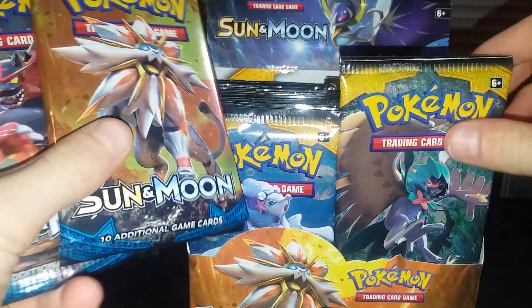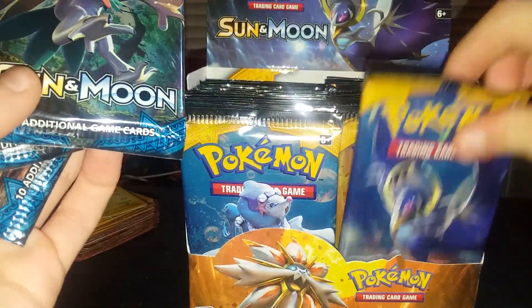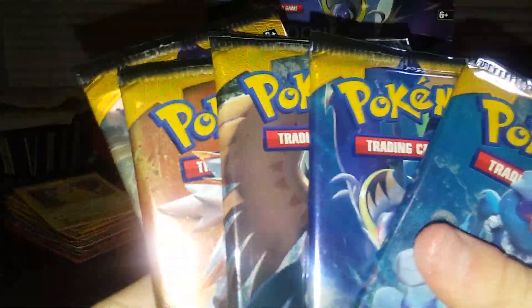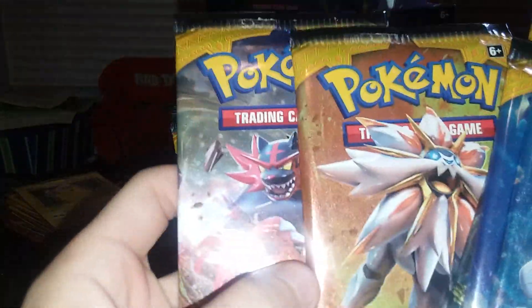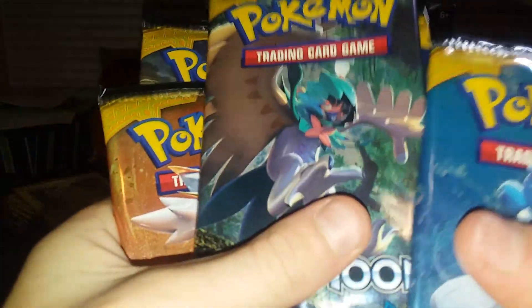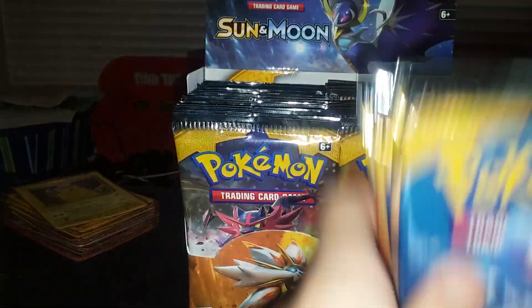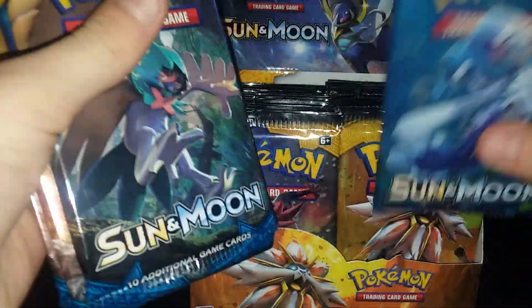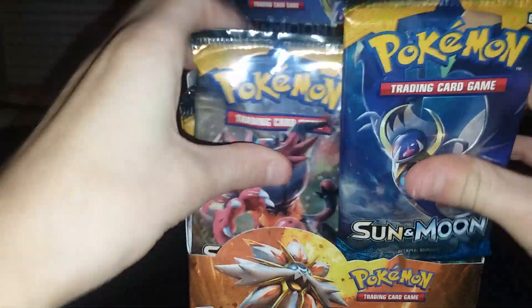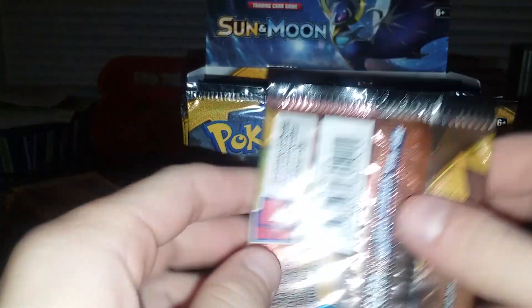So we got Solgaleo — this wolf guy. I really don't know the pack art names. We got Solgaleo, and the main mascots are Lunala. I pulled a Alolan Ninetales GX in my Guardian's Rising box that you guys did not see. We'll start out with Solgaleo packs.